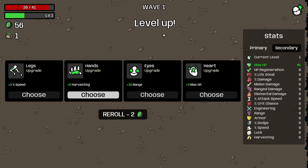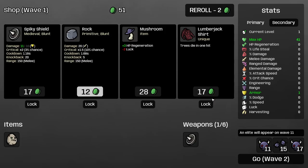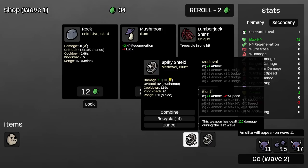56 coins — decent. Here I would like to get armor if possible. More luck... more luck. I'm going to get armor, obviously. We found our Spiky Shield, very nice. And just like that we are into Medieval and Blunt. Blunt gives us armor, Medieval gives us armor. Literally the character is like: armor, armor, armor, armor.